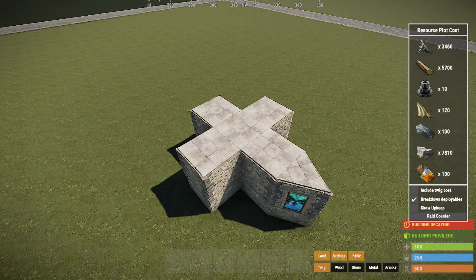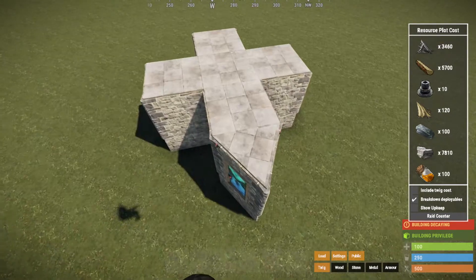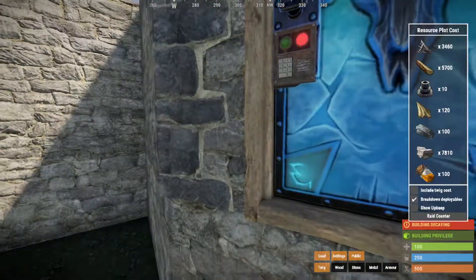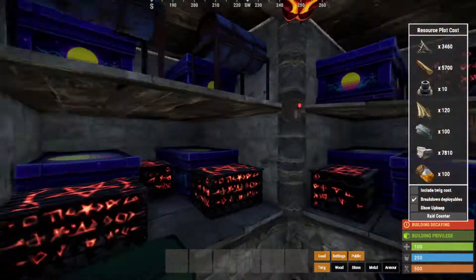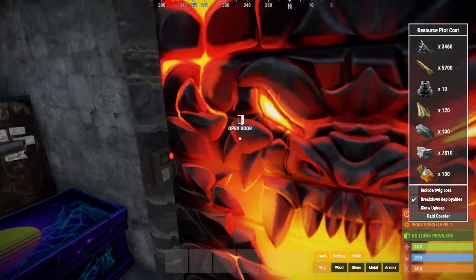Hi, I'm SpicyTunaGuy, and this is my base design called Carl's Castle. Carl's Castle is made to be strong, compact, and comfortable.